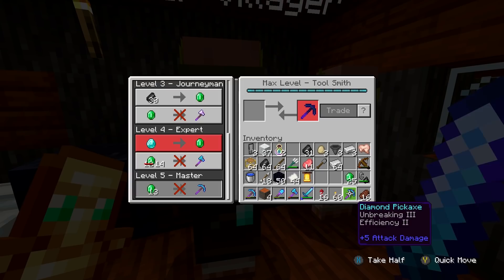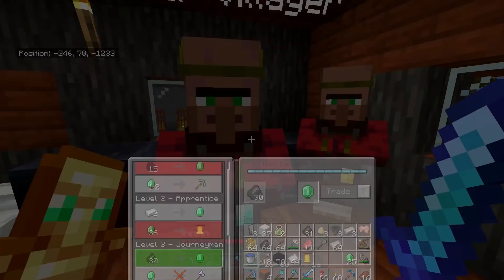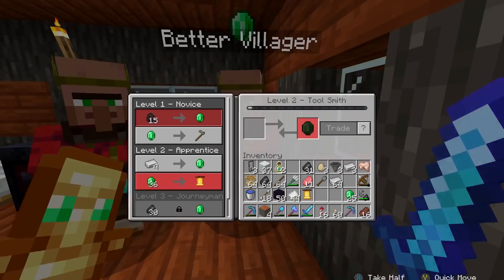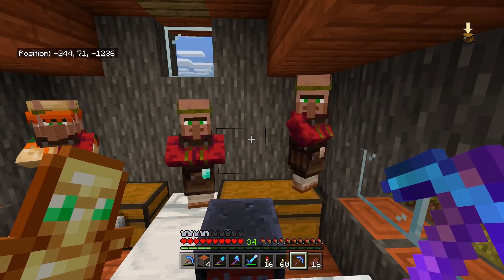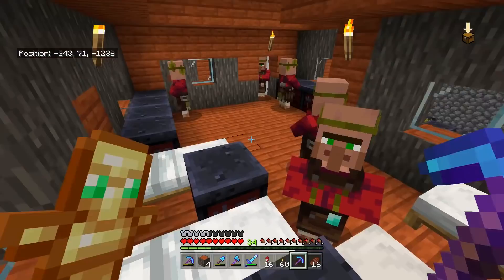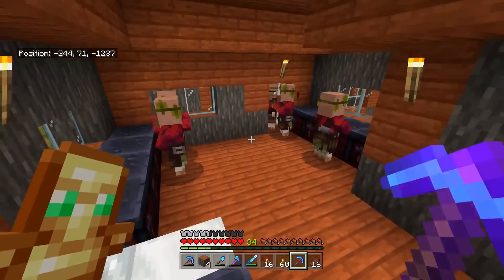We've maxed out another villager and have access to another diamond pickaxe trade. This one is 13 emeralds for Efficiency 2 and Unbreaking 3 — way better than the other one. You might want to combine the two together, but this for 13 emeralds is a steal — that's 6,000 blocks of cobblestone you can mine per 13 emeralds. And if we keep going with more villagers in the exact same trades, we'll get more and more chances at different enchantments, and one of them might eventually have Mending, or Unbreaking 3 with Efficiency 4 and Silk Touch. You can keep doing this until you find the right enchantment for any rare item.